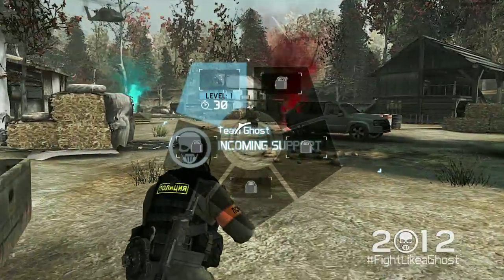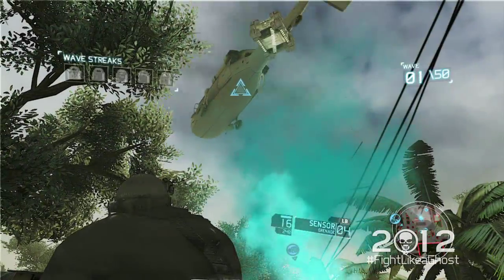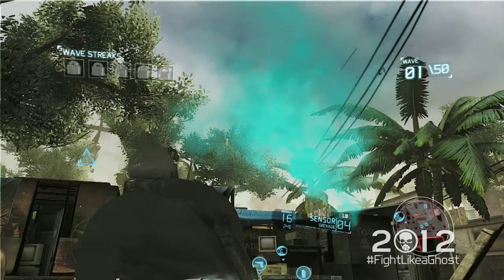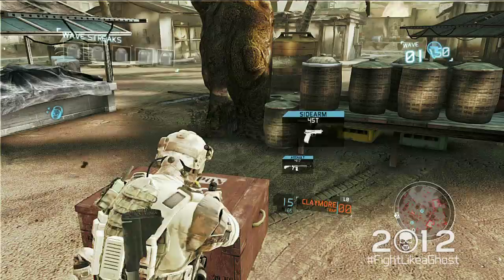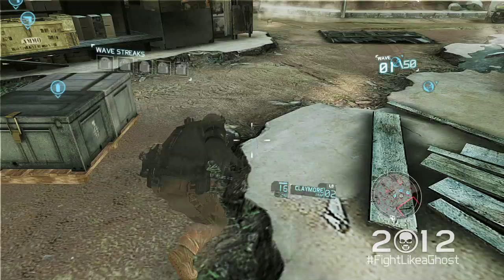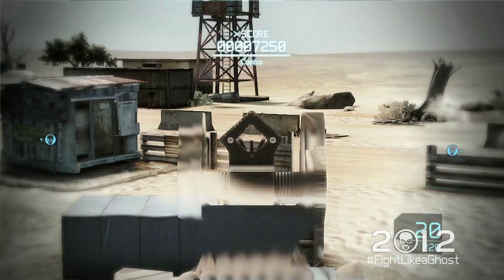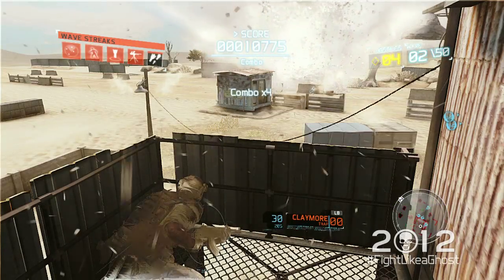More importantly, you can earn Wave Streak bonuses by surviving several waves in a row. Wave Streak bonuses are items that will help you offensively and defensively. For instance, you get a turret bonus, which will allow you to deploy defensive turrets to protect your HQ. If you complete a long enough streak, you can deploy a devastating air strike that will destroy your enemies. The longer you stay alive, the more powerful the bonuses you unlock.